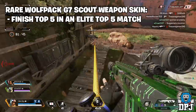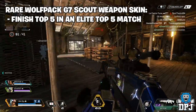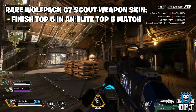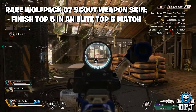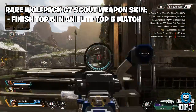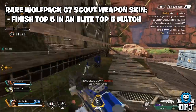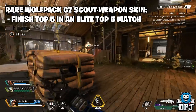The next reward is a rare Wolfpack G7 Scout Weapon Skin. To earn this, you need to finish in the top five in an elite top five match. So you get the badge for entering the elite top five queue, and once you're in that server with everyone else who's already finished in the top five, if you finish in the top five again, you will earn the rare Wolfpack G7 Scout Weapon Skin.